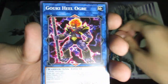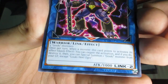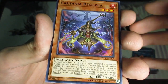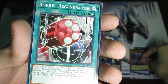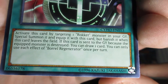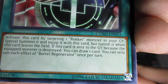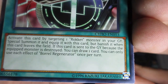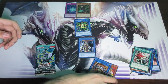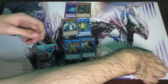We also got Goki Heal Ogre — two Goki monsters. Crusader Reclusia. Boral Regenerator — a little rocket support. Sponsor's Element: you can special summon this card and it vanishes when it leaves the field; if this card is sent to the graveyard because the equipped monster is destroyed, you can draw one card. It's a little bit of an archetype-specific Premature Burial in some ways. So we'll put the super and rare aside — that's what we got for pack two.